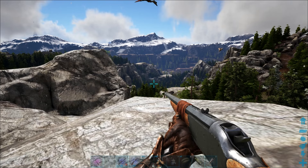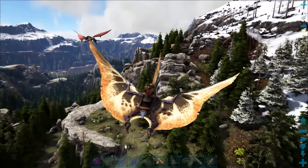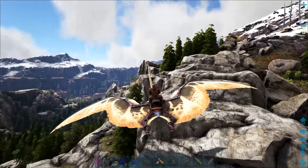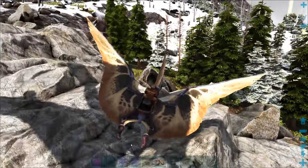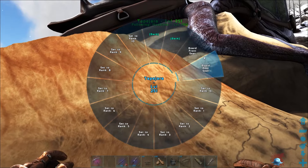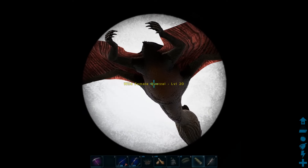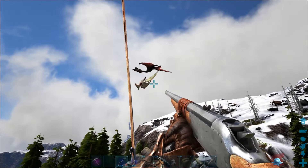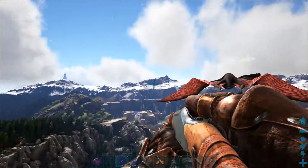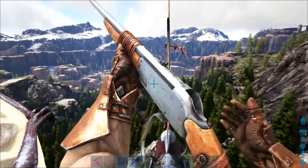The next method is very similar to the argent but you're using the Tapejara this time — you just won't be using a grappling hook. Find the quetzal and follow it. Look at the direction it's heading, then land the Tapejara facing where it's going to be. Dismount — hold E to bring up your menu wheel, go to passenger seats, and board the front seat. Next, look at the quetzal and whistle attack target. This will make the Tapejara leave the ground and fly towards the quetzal. Being in the front seat gives you clear visibility to shoot, and you'll control the Tapejara by whistling.